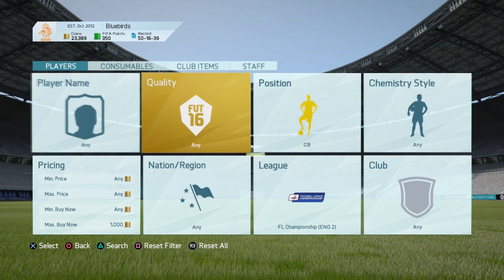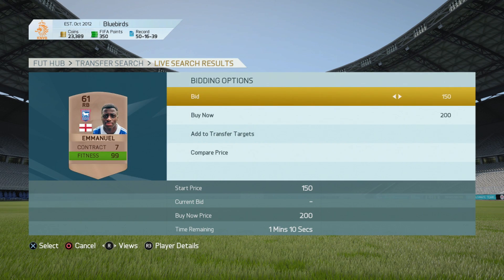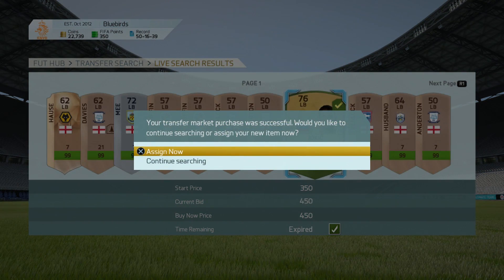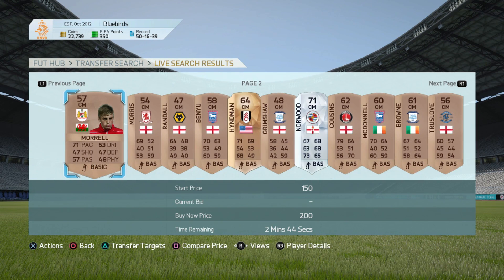Head into the right-back position and see what sort of players we can get there. I might go with Emmanuel from Ipswich. I haven't got many choices though. Let's get this Jockich in - he doesn't seem too bad. I'm not sure who he is to be honest. So now I'm going to the midfield position to see what sort of players we can get in.